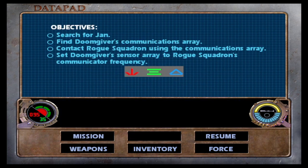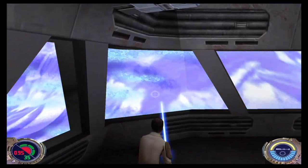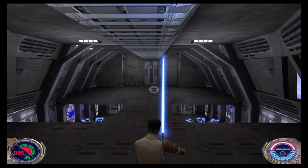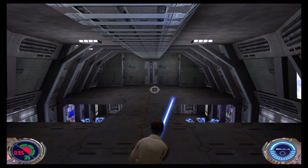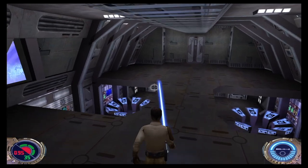So what are our objectives? Search for Jan — duh. Find the Doomgiver's communications array. Contact Rogue Squadron using the communications array. And set the Doomgiver's sensor array to Rogue Squadron's communicator frequency using those symbols. That's going to be like the first level of the game where we had to put in all those codes. I'll probably stay Fast Style for now, but I'll try Force Lightning out.